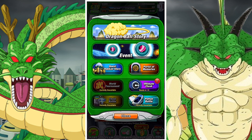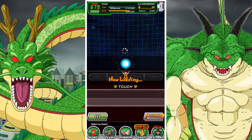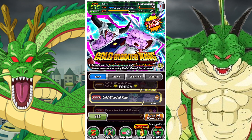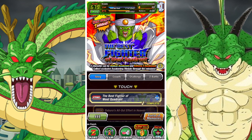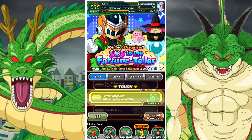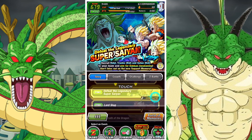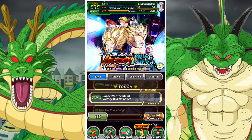It can be anything — it can be story events, it can be growth events, it can be Dokkan events, it can be pretty much anything. You don't have to do anything specific, just use 77 stamina. Boosts do count, so if you boost an event that will also count because it's just the stamina requirement that's needed.